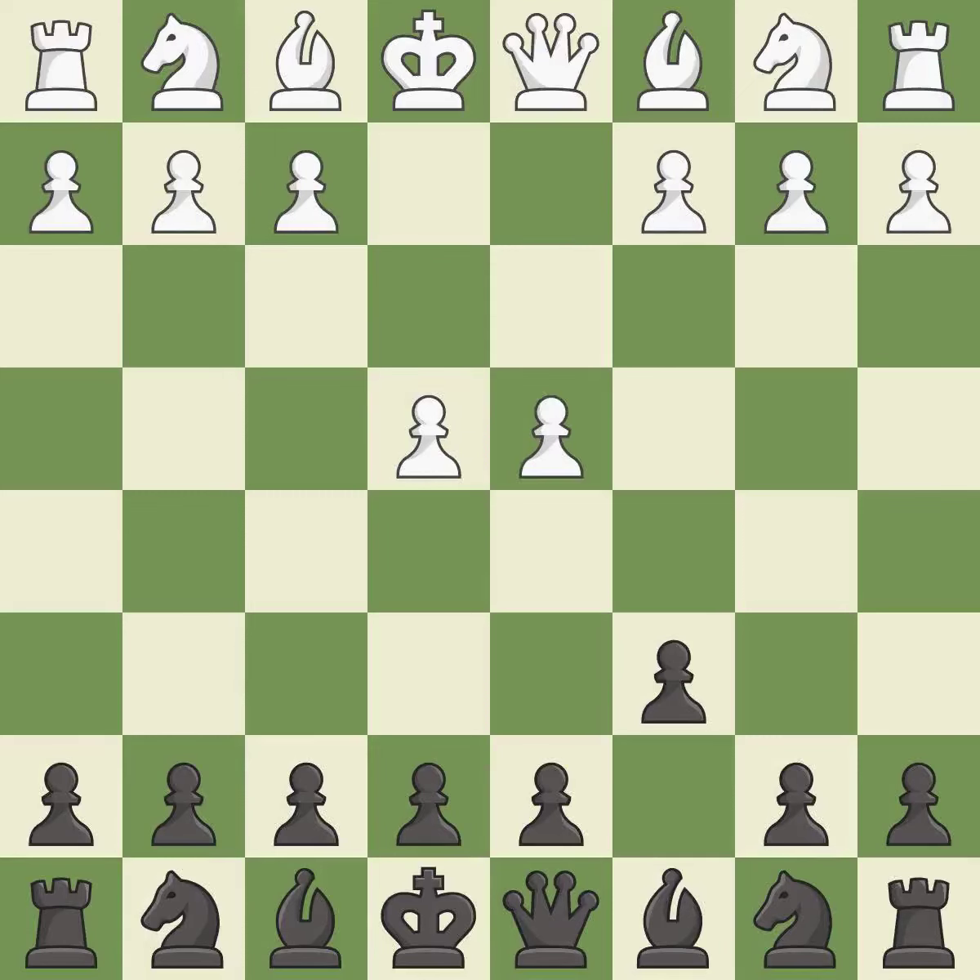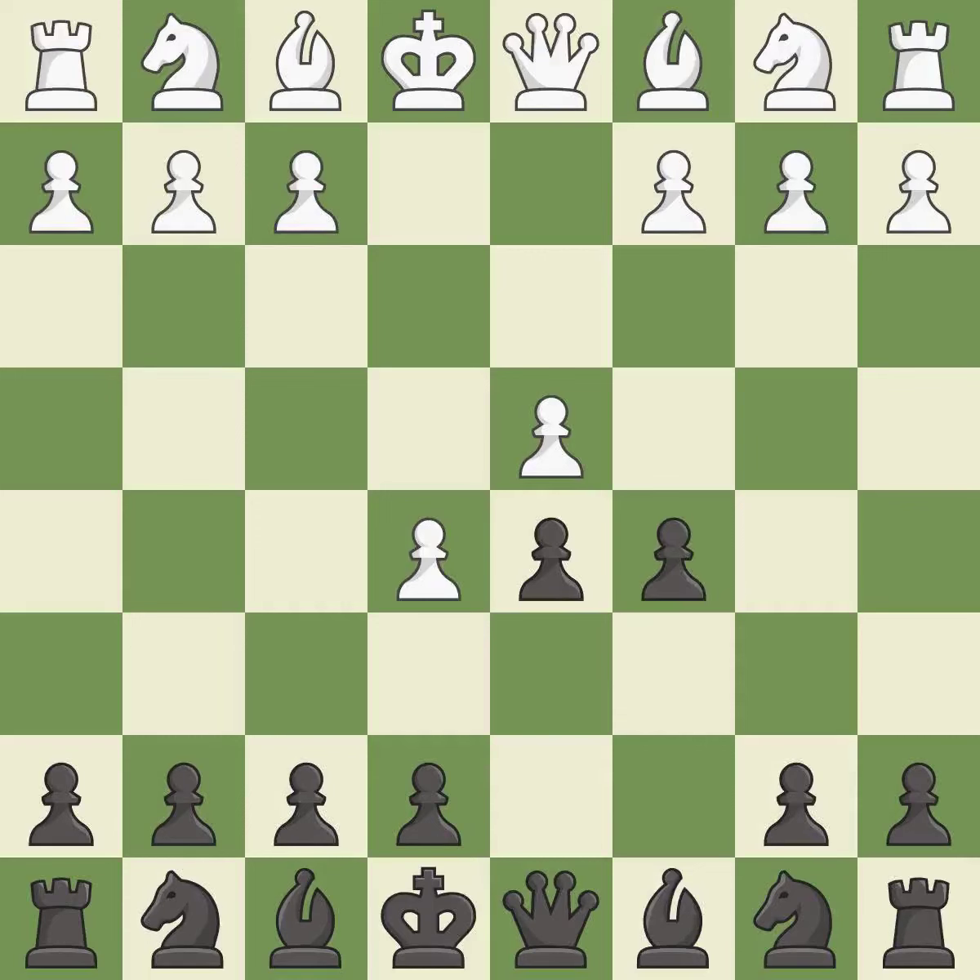d4 grabs control of the center and attacks the e5 and c5 squares. d5 controls the center and attacks the e4 pawn. e5 closes the center and controls the important d6 and f6 squares. c5 moves the same pawn twice in the first three moves, but it takes more space in the center and attacks the d4 pawn.